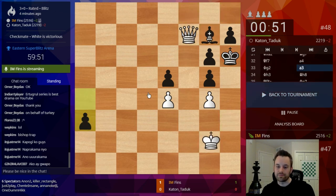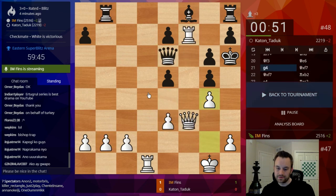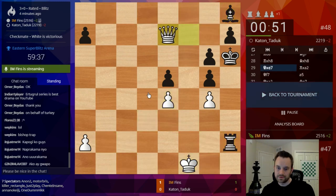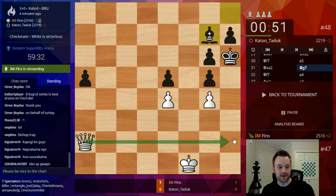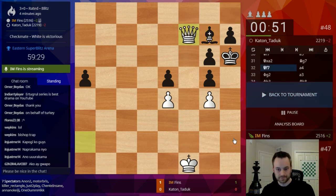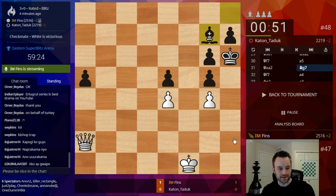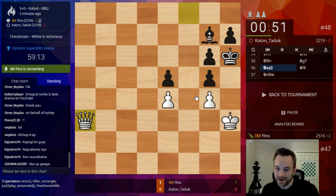Did I have mate with Queen H3? I probably did. I can't play it here — and then he took my Rook, so he's going to escape. Queen H2 — yeah, I had mate right here. That's right. I was kind of enamored by his King being blocked in there. That would have been cool if he had moved his Bishop. I don't know what I would have done with 13 seconds left. That was a fun game.